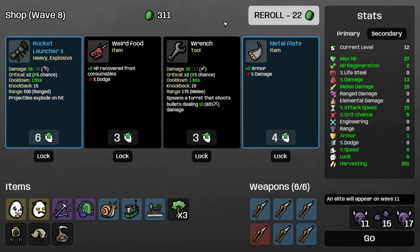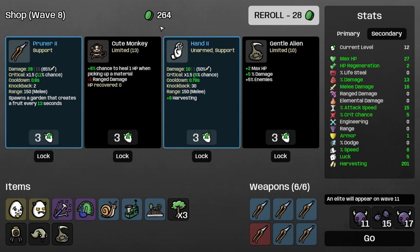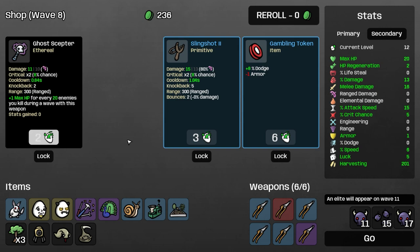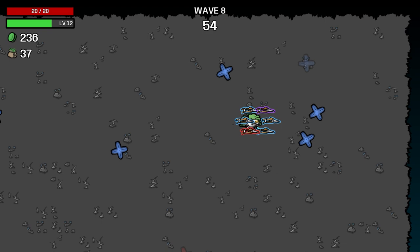If we were just going to wave 20, I'd probably take a rocket launcher now and be happy with it. But we're playing for the long game. Let's buy another pruner. I really want to find a piggy bank. We get a dangerous bunny — we get a free reroll. Free reroll is important because when items cost HP, you can't just buy whatever you want on a whim as you normally can.